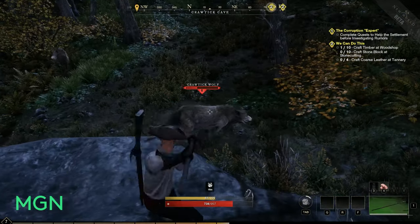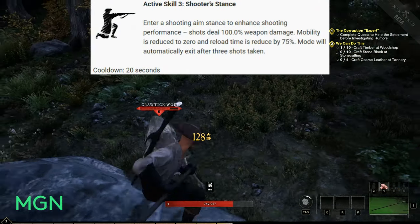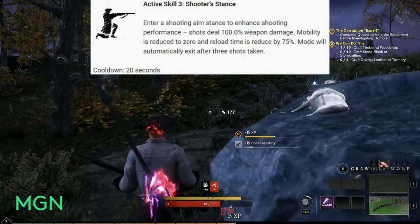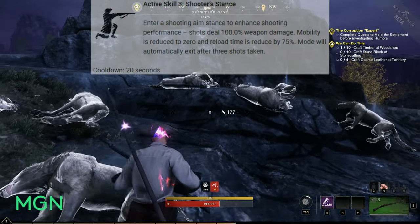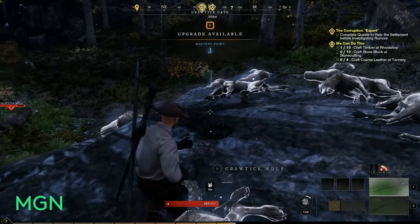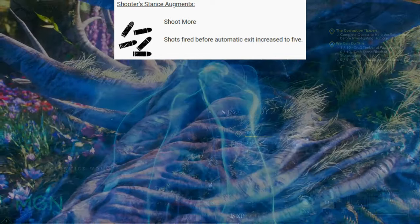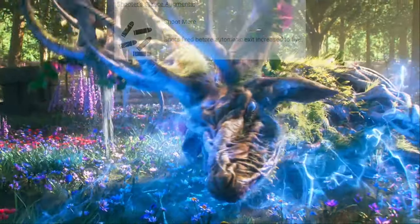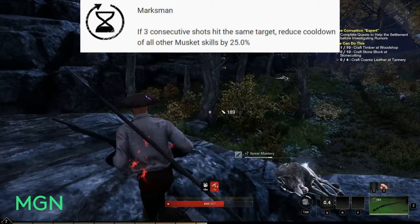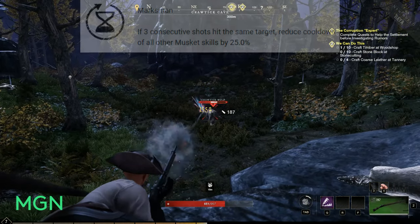The third active skill under Sharpshooter is Shooter's Stance. Enter a shooting aim stance to enhance performance — shots deal 100% weapon damage, mobility is reduced to zero, but reload time is reduced by 75%, giving you three shots. The cooldown is 20 seconds. Two augments are available: Shoot More, which increases those three shots in Shooter's Stance to five; and Marksman, where if three consecutive shots hit the same target, it reduces the cooldown of all other musket skills by 25% — very potent.